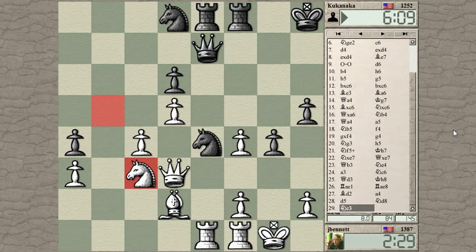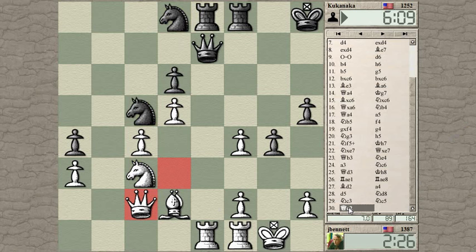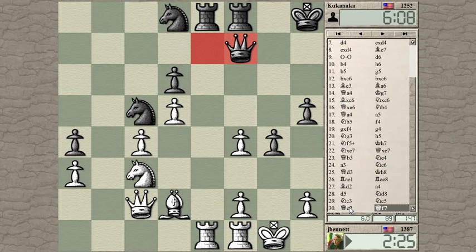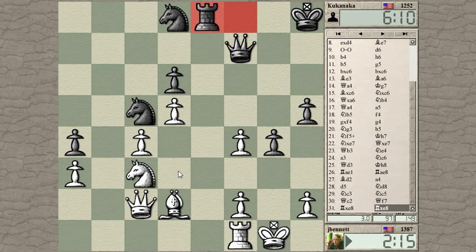He can move with tempo on my Queen. We will open up the e-file this way, maybe trade Rooks. If I put my Rook to e1, he can take, pull the Bishop away, and grab this — he can grab the F-pawn, which I don't want to give up. So maybe Bishop here.